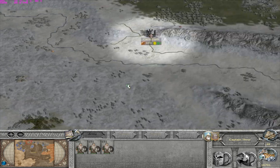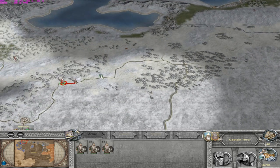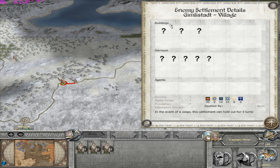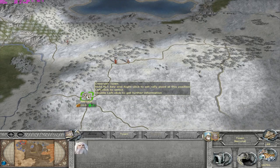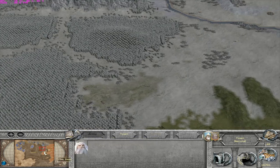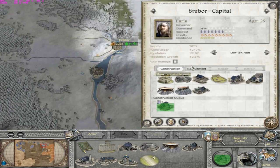We seem to be where we need to be, at least. Everything's alright. I could probably use these to take back Gimli stat. I need that diplomat.